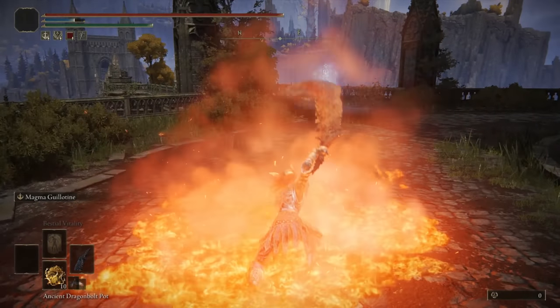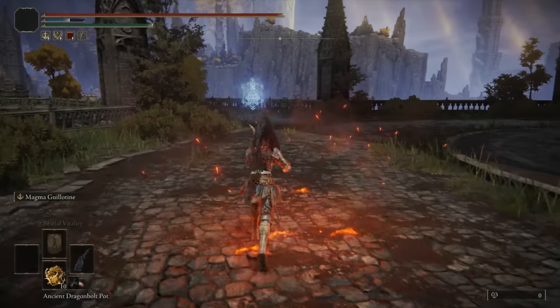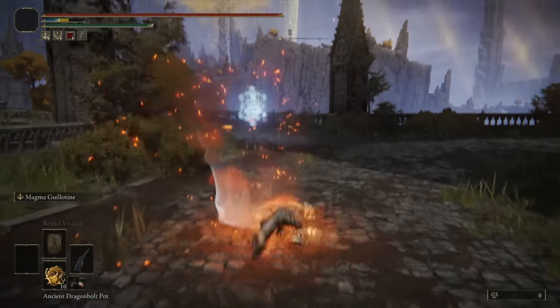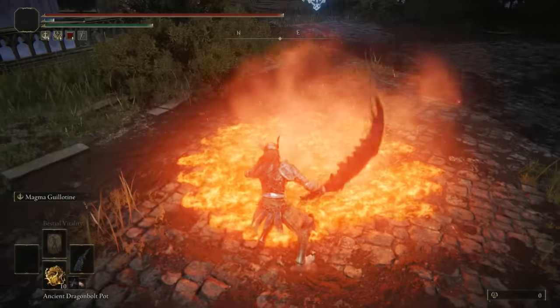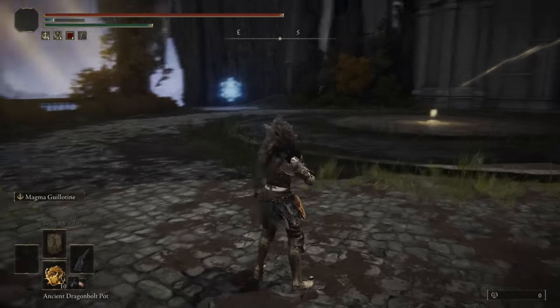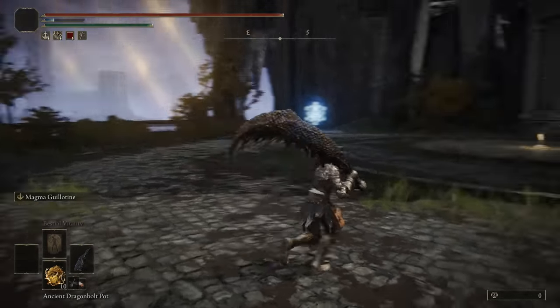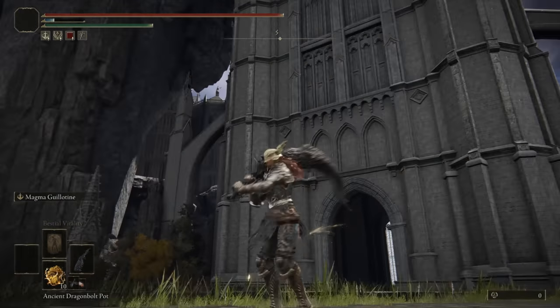Then we have the Ash of War: Magma Guillotine, which is almost like the Jumping Heavy Attack accompanied by a Lava AoE, with a Follow-Up Strike if you do the secondary half of the Ash of War. The AoE of the Lava stays for quite some time, so you can kind of battle in that to get damage over time against your opponent if they happen to walk into it. I think that's all I really have to say about the weapon — let's see how it performs in the duels and in the invasions.